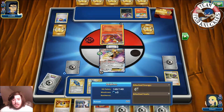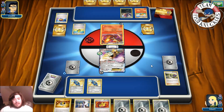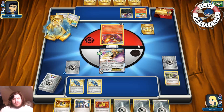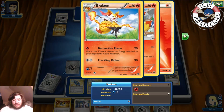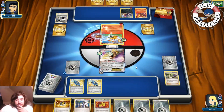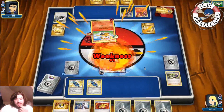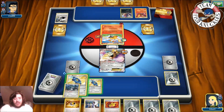Braixen comes online. Delphox uses Blaze Ball but can't knock us out — that's the only downside. Another Max Elixir comes down. It looks like they attached a Fire Energy to Zoroark — maybe they didn't notice they had the Max Elixir. Fire energy goes to Zoroark, they retreat into Braixen, and use Destructive Flame which discards energy attached to the opponent's Active Pokémon. Muscle Band on Braixen makes it 80 damage. We get a Metal Energy from heads — okay with that.